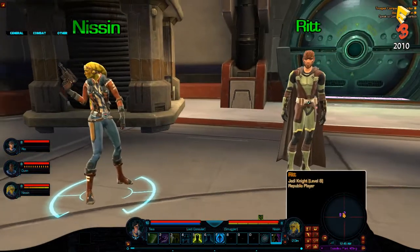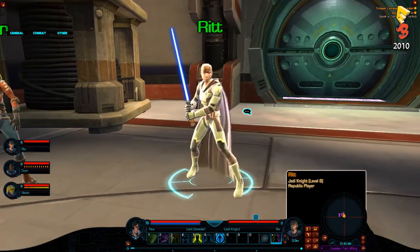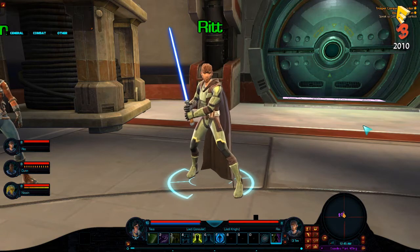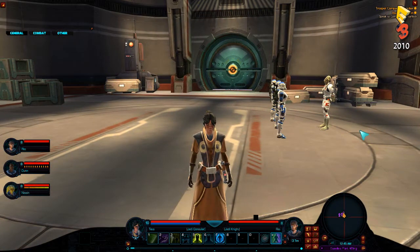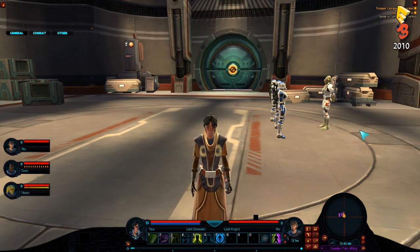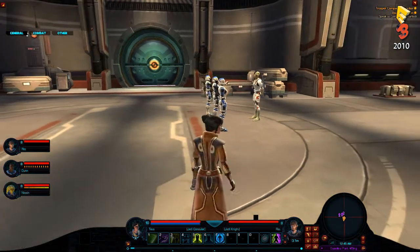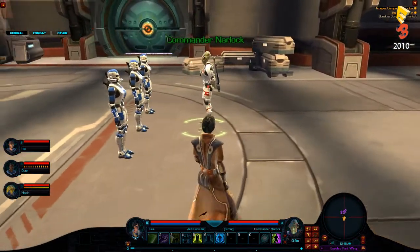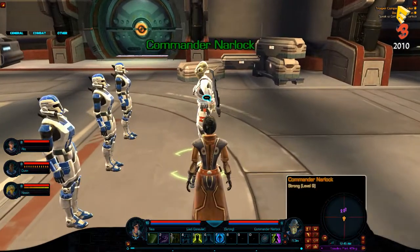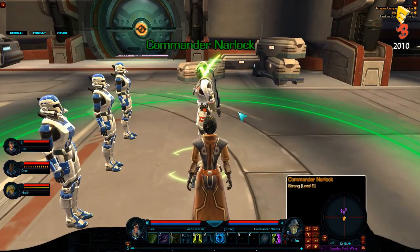And then we have our Jedi Knight. The Jedi Knight is going to be doing a lot of melee damage up close. He's going to take care of all the secondary enemies while the Trooper focuses on the main enemy. And then finally, last but not least, we have our Consular. The Consular is going to be the main healer. Her job is to keep the Trooper alive. If she makes a mistake, everybody's done for. Now we're on a Republic ship here, and we're fighting an incursion from the Imperials. You're also going to see a little tiny bit of multiplayer dialogue as a bonus.